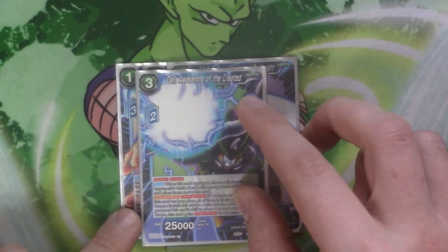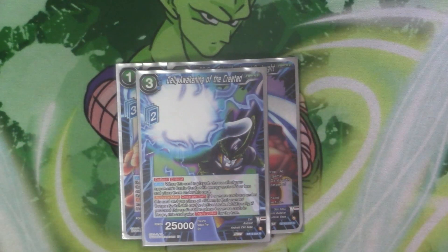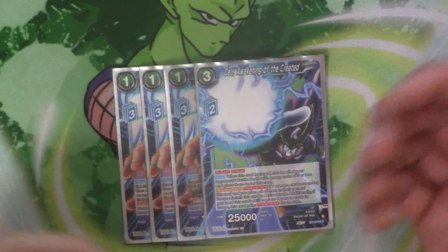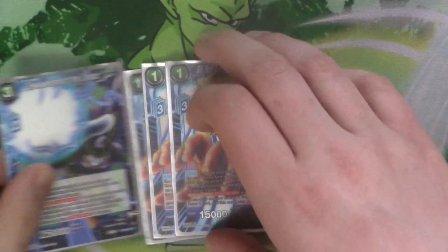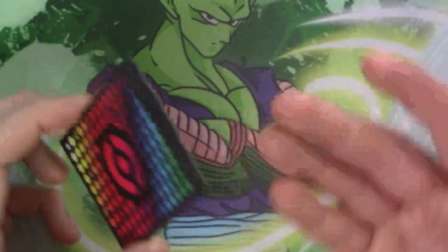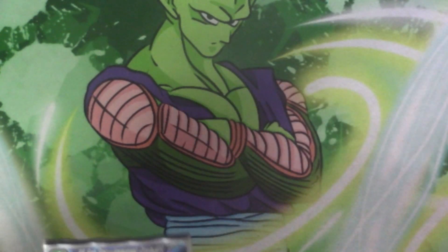And then I've got a single copy of Cell Awakening of the Created. It's free cost, 25k, deflect, critical. It's got auto: when it's played, choose all of your opponent's battle cards, cost 5 less and place them under this card. And then active main once per turn: if there's one or more cards underneath this, you can place them in the energy drop and switch them to active. Additionally, if you're sent 4, you gain a triple strike for the turn. That's my split because that's what I have — you can do whatever you want with the Z deck because the main focus is the main deck, but it's just handy to have this stuff.